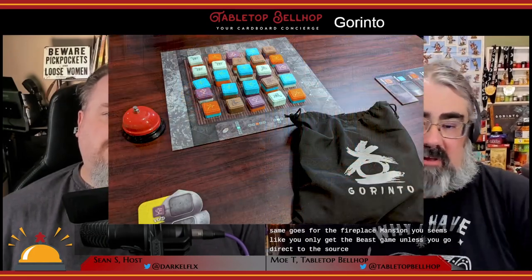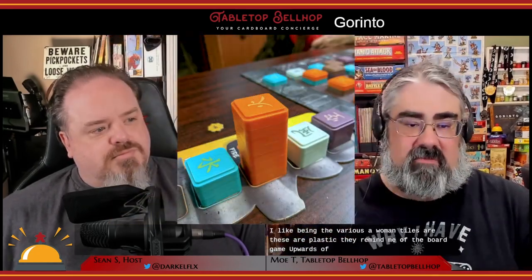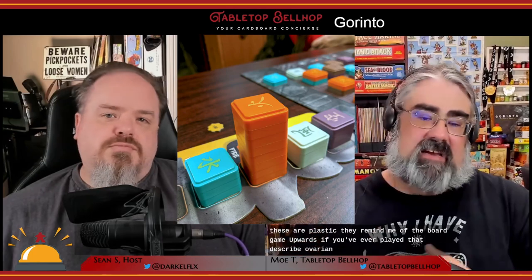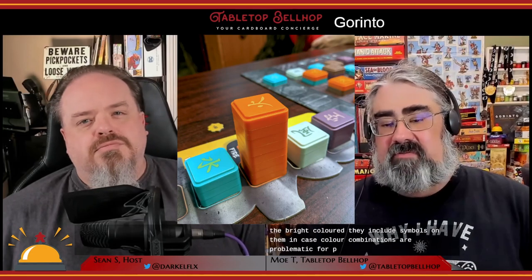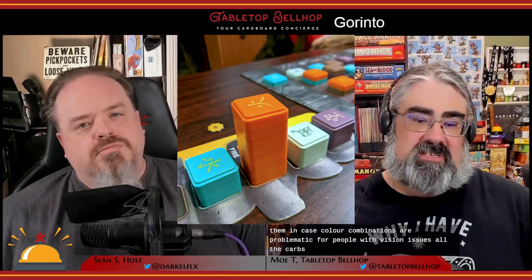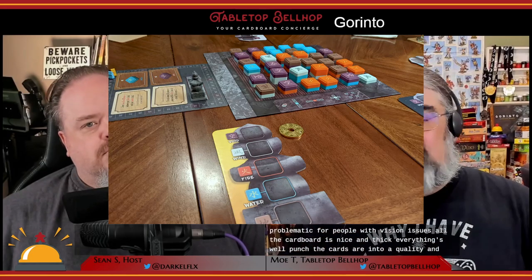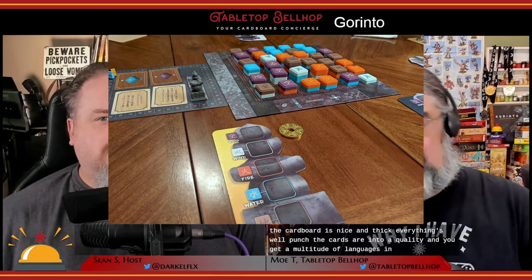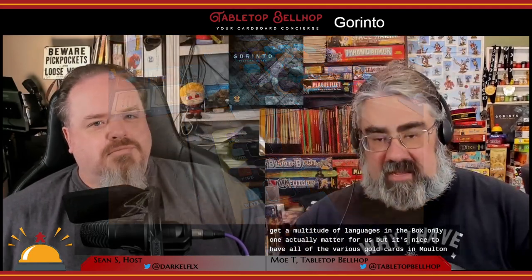Component quality is great. The highlight is the various element tiles — these are plastic, they stack together really nicely, they're bright colored, and they include symbols in case color combinations are problematic for people with vision issues. All the cardboard is nice and thick, everything is well punched, the cards are good quality, and you get a multitude of languages in the box including multiple languages for all of the goal cards.